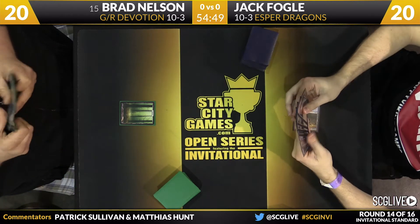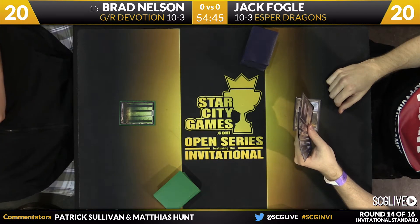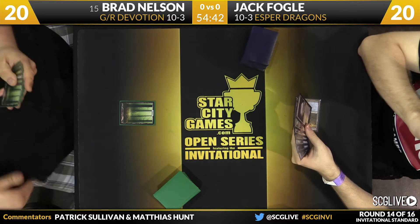Brad's on the play, just with a Forest tap land for Jack. Some of these early development turns from Brad will be how many mana creatures he can have — Rattleclaw Mystic, Elvish Mystic, all four of them in his deck. Even the main deck Ugin that Jack has — not that he's gunning for Green Devotion necessarily — but that's another problematic card in this matchup for Brad.